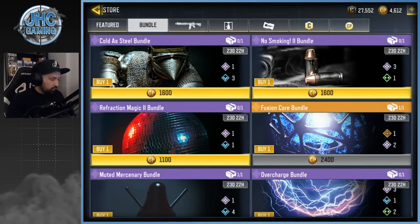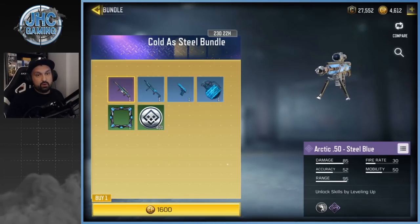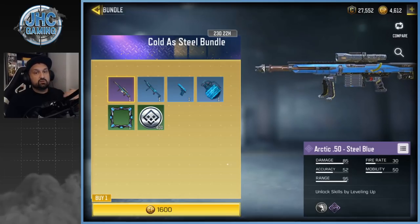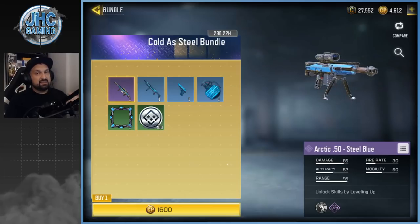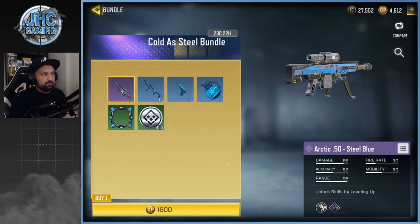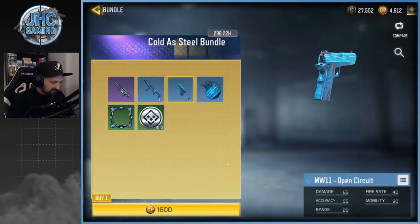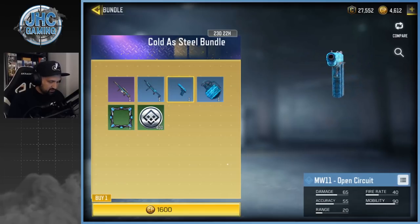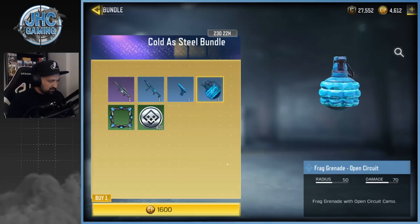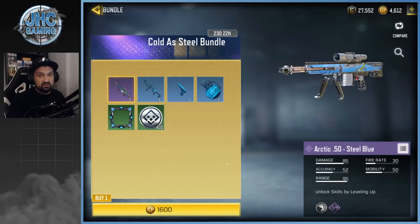Next is Cold as Steel. I would probably wait on this one because it features the Arctic 50 from the season crates — you're gonna get those purple crates over the next month as you get more tiers in the season pass. There's 23 days remaining on that bundle so I'd wait because if I can get it for free, I don't want to spend twenty dollars just for a pistol — although it's very cool — plus a frag grenade, Open Circuit HG-40, and a really nice sniper I saw in the game today.